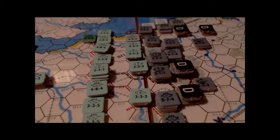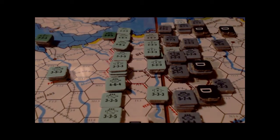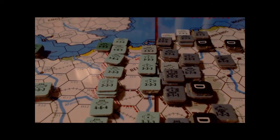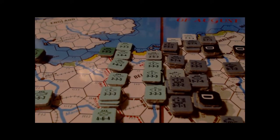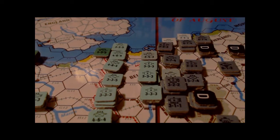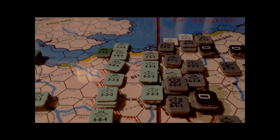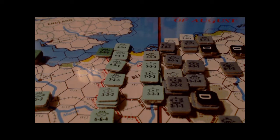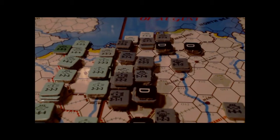Here we are in September 1914. This is the position of the units right after the Central Powers movement phase. All units were in supply. I still have the demoralized units, which will stay demoralized until the end of this turn. I've rotated the marker to let me know that I need to un-demoralize them at the end of the turn. Any new demoralizations will carry over into the next turn. This is the end of the Central Powers movement.